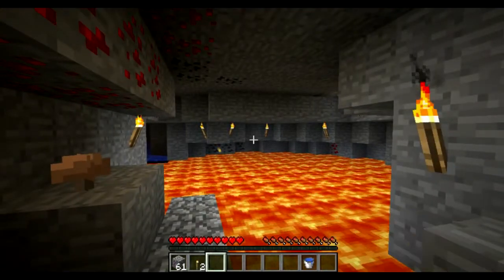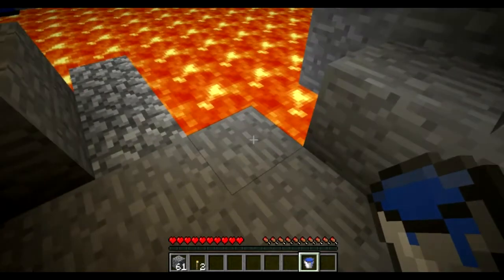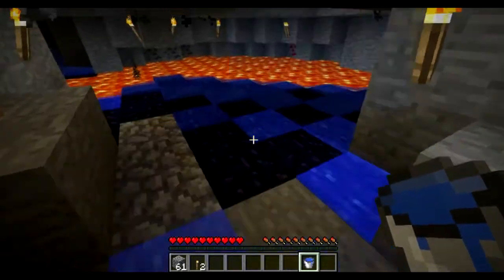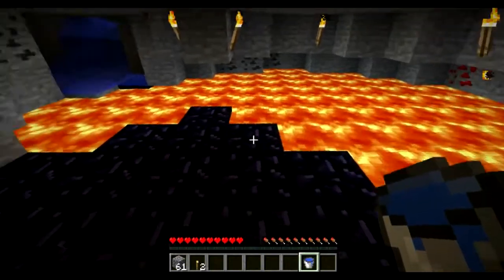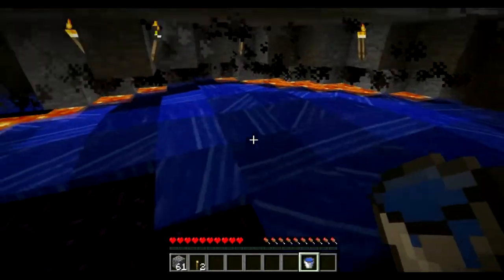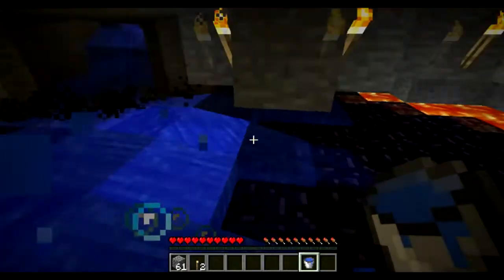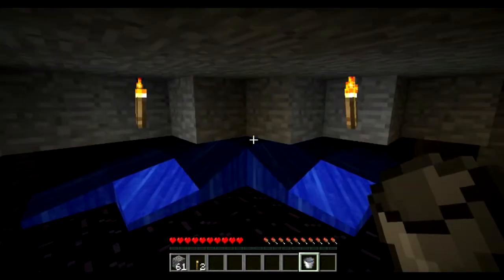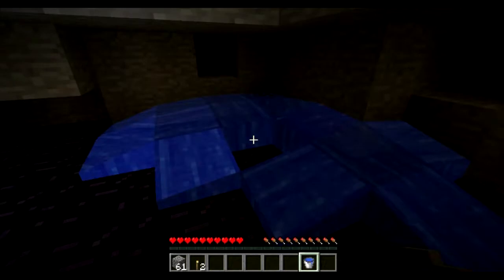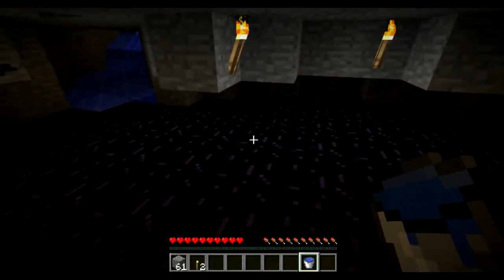A much easier way: one bucket of water — never leave home without it, always go mining with it. All you have to do is don't put it in the lava, just next to the lava, and voila — lava to obsidian. Pick your water back up, reusable. Just go round, clear up any lava, and you're all good. Just a tip, take care.